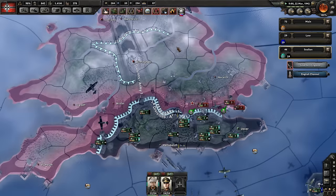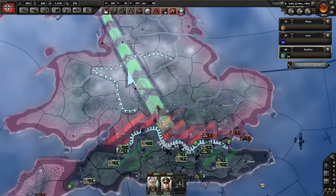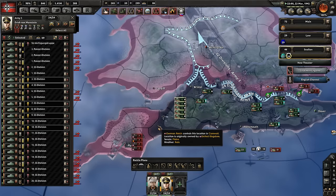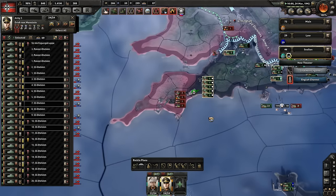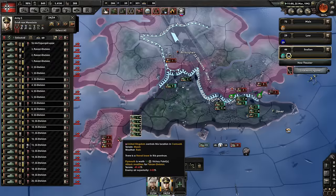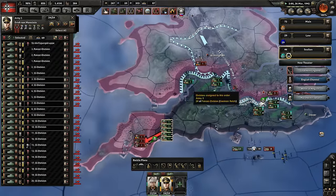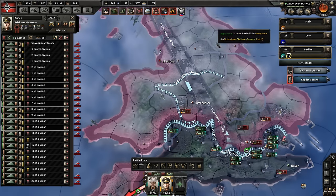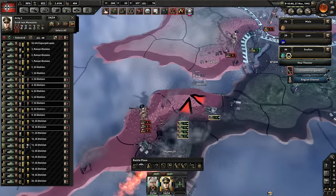That is pretty much how you do Operation Sea Lion. The AI will try to reinforce this front line, but if you move quite swiftly once you've already landed, you pretty much sort it out anyway. The only issue you'll find is if you land and stay on those provinces too long — they'll reinforce and make a really thick front line that you'll struggle to get through. But if you land and start deploying heavy divisions like tank divisions that are pretty quick, you won't have many issues.